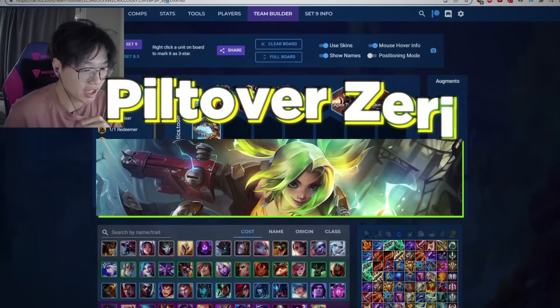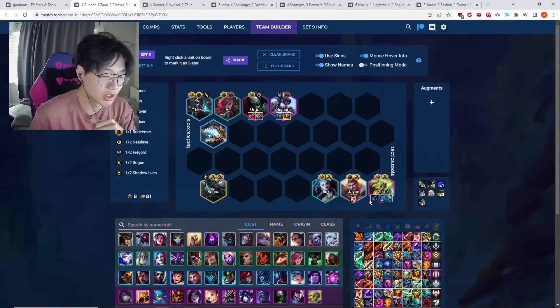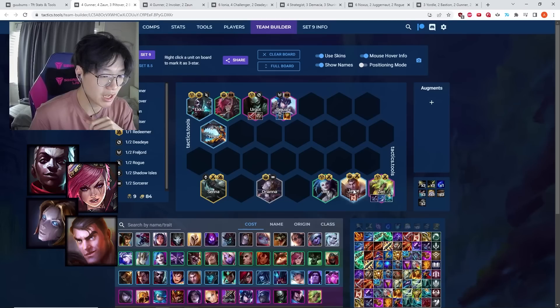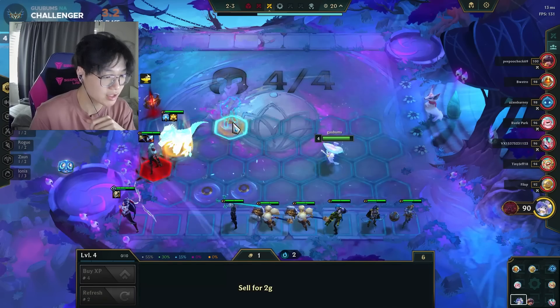The first and best comp in the game is the Piltover Zeri comp, and it's really just playing around early Piltover. Piltover looks like Echo, Vi, Orianna, or Jayce, and if you have these units on 2-1, 2-2, 2-3, or about 2-5 at the latest, you're going to want to start up a lost streak.